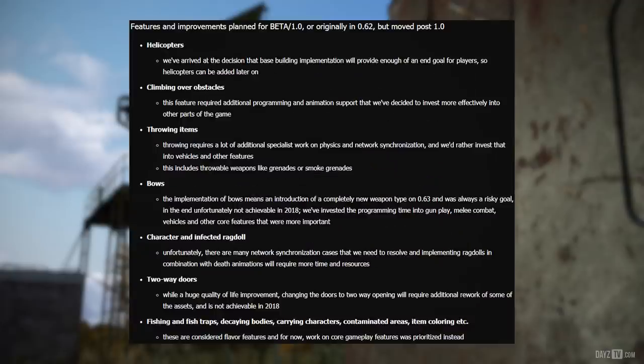Features planned for post-beta or originally in 0.62 but moved post-1.0: Helicopters — the team decided that base building implementation will provide enough of an end goal for players, so helicopters can be added later on, hopefully not too late. Climbing over obstacles required additional programming and animation support that was invested more effectively into other parts of the game. Throwing items requires a lot of additional specialist work on physics and network synchronization, and the team would rather invest that time into vehicles and other features — this includes throwable weapons like grenades or smoke grenades. Bows meant introducing a completely new weapon type on 0.63 and was always a risky goal, unfortunately not achievable in 2018.